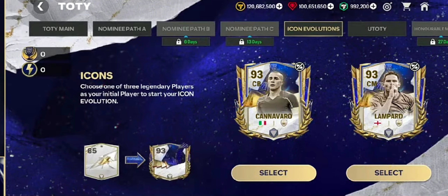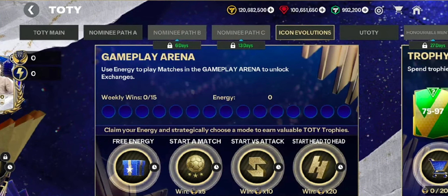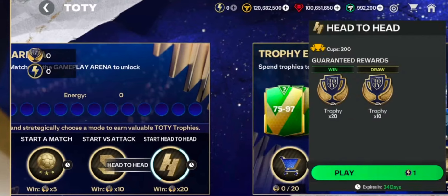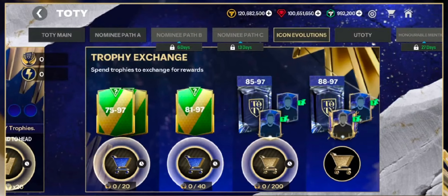In the icon evolution chapter, you have to pick from three icons and play to claim their cards. Once you choose the icon, you have the option to play either iMatch, Versus Attack, or head-to-head matches to claim the trophies. If you want to earn the guaranteed 93 version of the icon, go for iMatch as it will be easier. But if you want extra trophies for other rewards, then you can play head-to-head or Versus Attack.